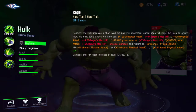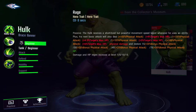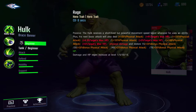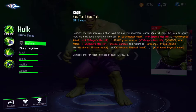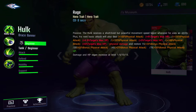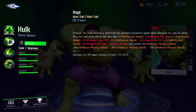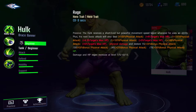His hero trait passive: Hulk receives a short but powerful movement speed boost whenever he uses an ability, and his next basic attack will also deal 100 physical attack plus 100 plus 4% of the target's max HP, divided by 100 physical attack plus 4.5% of target's max HP divided by 100 physical attack. That's a lot of math — basically he just does a lot of basic attack damage, and HP regen will increase at levels 1, 5, 10, and 15.